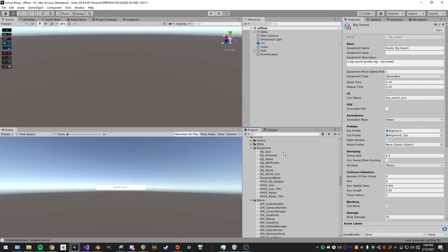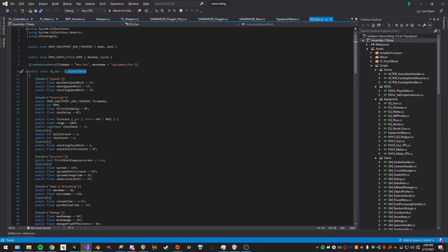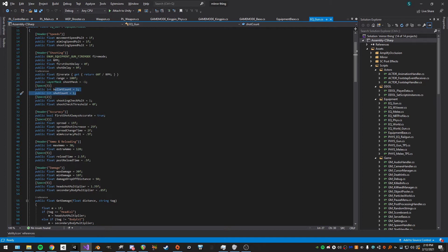Equipment gun derives from equipment base so it's already a scriptable object, and I just have the Create Asset Menu. First there's speed while holding, while aiming, and while shooting. Then fire mode, rounds per minute, first-shot delay, and shot delay. The fire rate is just 60 divided by RPM. We also have the gun's range, the layer mask for shooting, bullet count, and ray count.